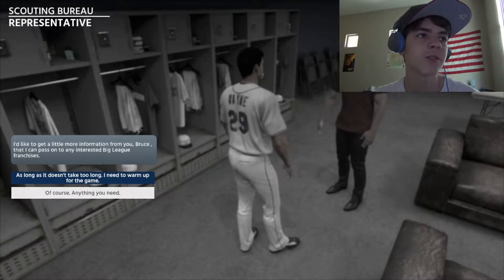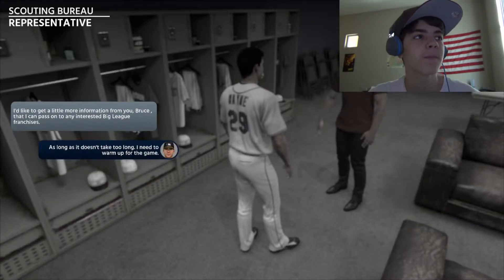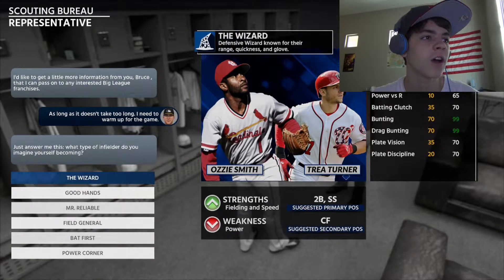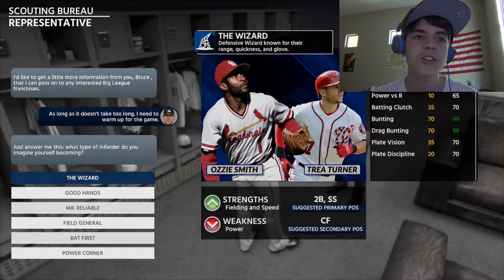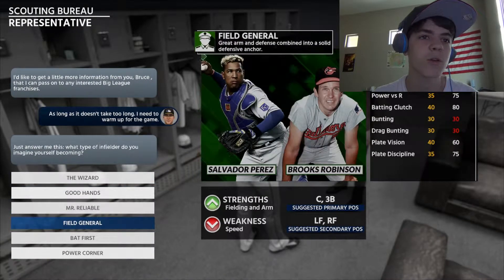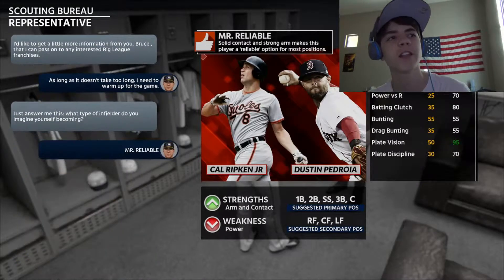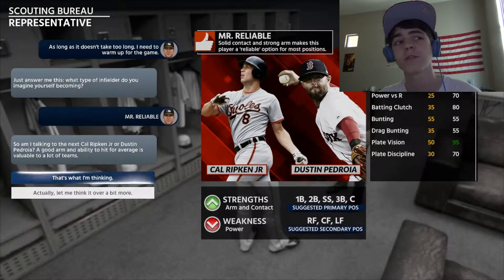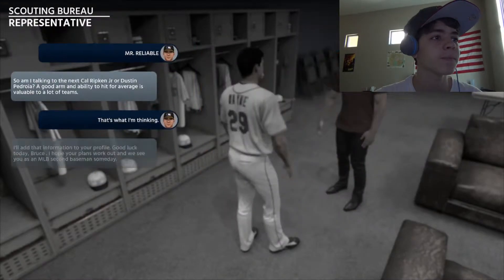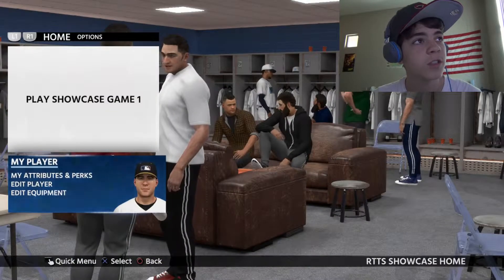I'd like to get a little more information from you, Bruce, that I can pass on to any interested big league franchises. As long as it doesn't take too long — I need to warm up for the game. What type of infielder are you — the wizard? Mr. Reliable? Power Corner? I'm going to be Mr. Reliable. That's what Bruce is — a Mr. Reliable guy. Bruce Wayne, he's Mr. Reliable. He's got all those gadgets and cool stuff, but he's Mr. Reliable.